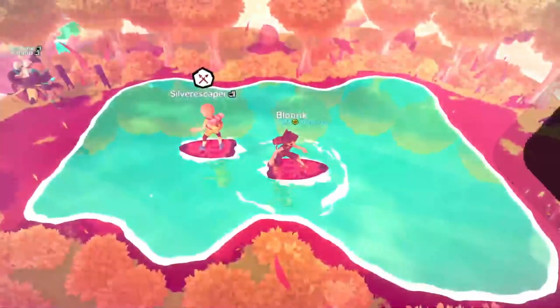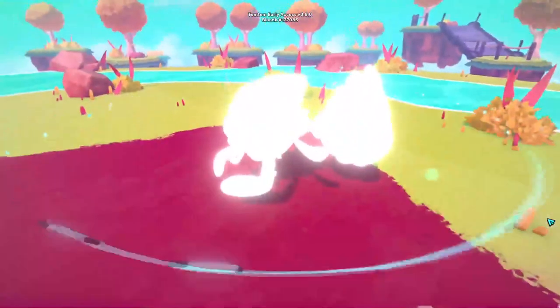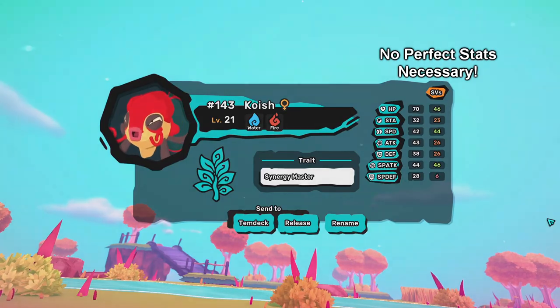Getting this set up is pretty easy. If you don't have two fire koishas you can catch them in this pool of water in ulterior omninesia. The encounter rate is a little on the low side, but once you get two with the synergy master trait you're good to go.